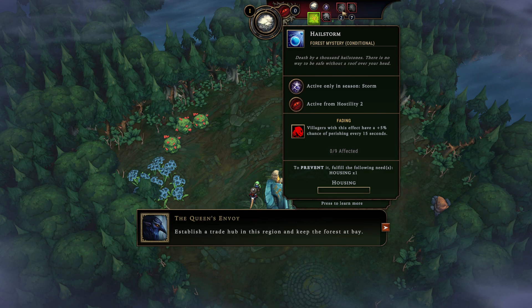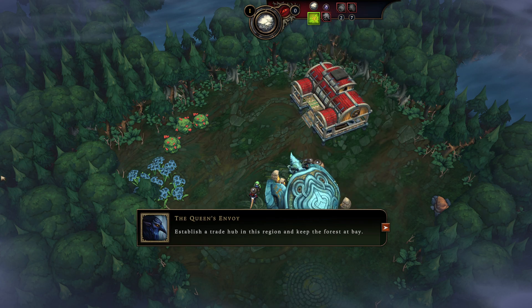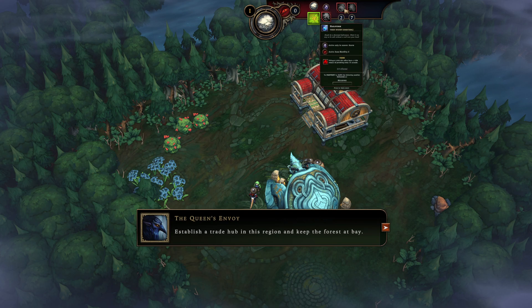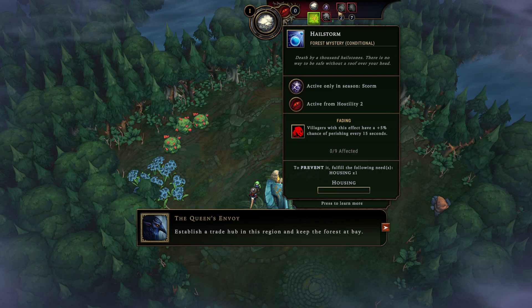Right now it's zero out of nine affected because this is the tutorial — there are only nine villagers on this map. When it says zero out of nine affected, that fading effect won't occur. If you have housing for everybody, the affected value stays zero. But later, once the game starts, if you don't have housing, the affected number is the number of people who will get the fading effect.